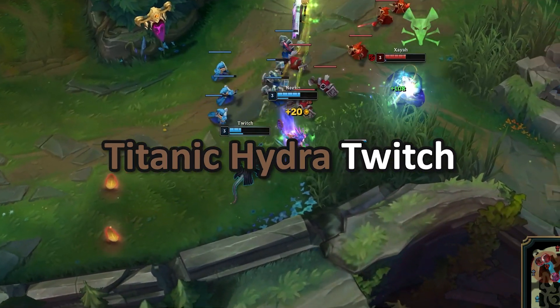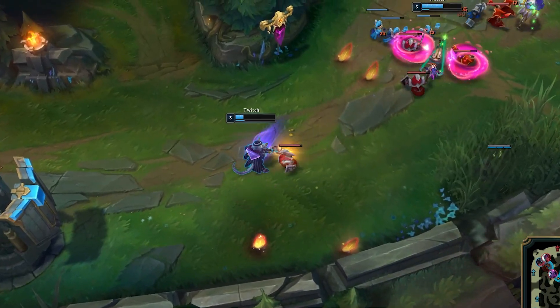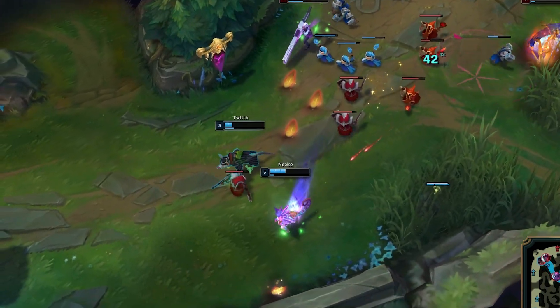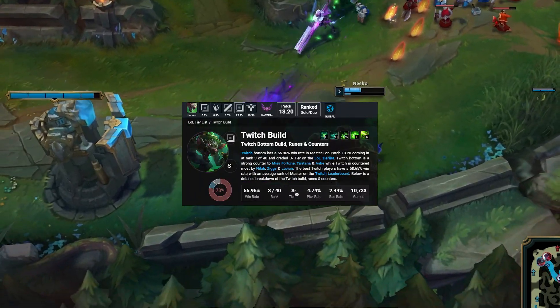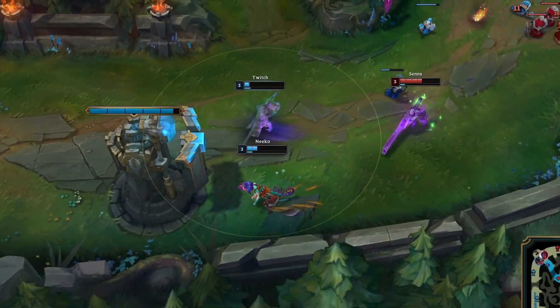Titanic Hydra Twitch — yes, you heard it right. A new bruiser build has been on the rise, primarily being played over in the US. The order in which you purchase your items is super unique as well — you're not actually even building a mythic item at all in the three core items.